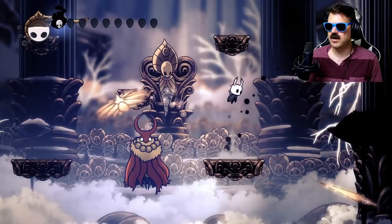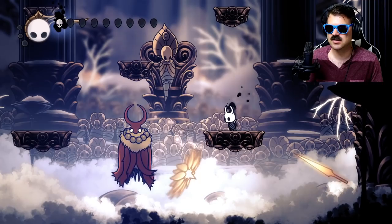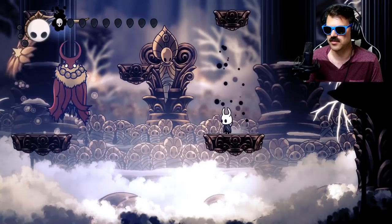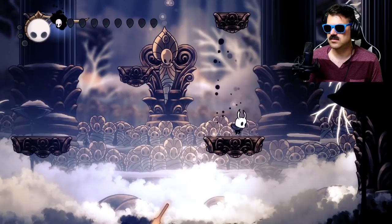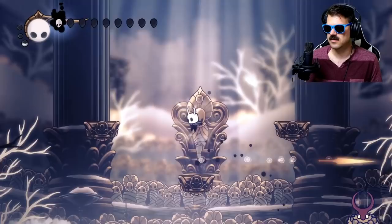Literally one of the best things you can do is just practice staying on one platform and also just avoiding more health at the same time. Then whenever he opens himself up, always use your nail in this first phase and just really get used to the timing of that shield — the dream shield that's around Markoth. So just keep doing this over and over again. Do not use your soul. Don't use it to heal. You want to have as much soul as possible.